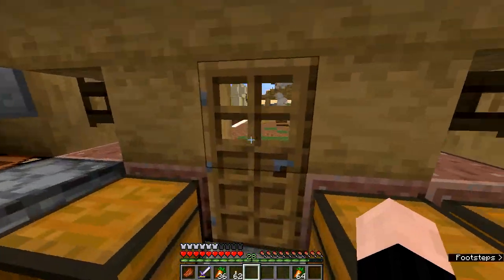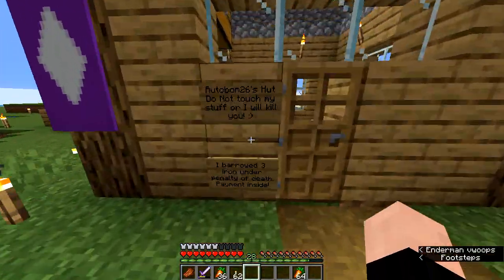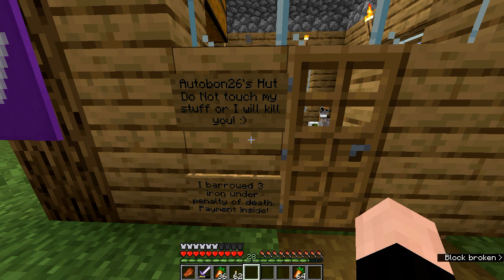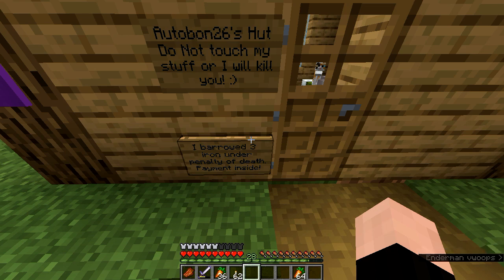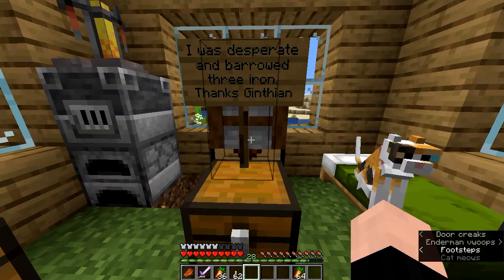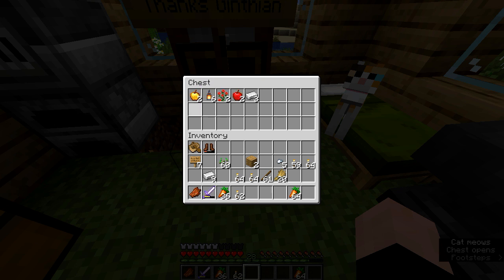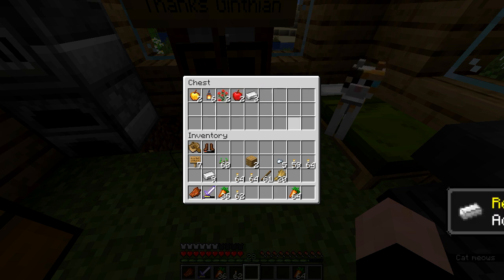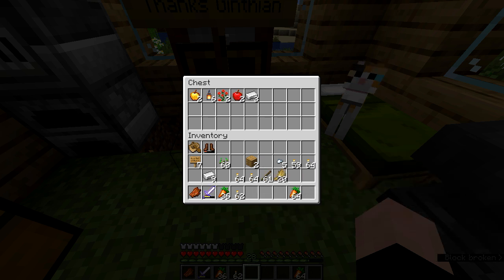Now that that's done, I have something I need to show you — follow me. This is Autobahn 26's hut. Her sign says: 'Do not touch my stuff or I will kill you.' I added a sign saying I borrowed 3 iron, under penalty of death — payment inside. I was desperate and borrowed 3 iron. I left her 2 golden apples, 6 lanterns, some roses, more apples, and the 3 iron that I borrowed. So we will see what she thinks of that.